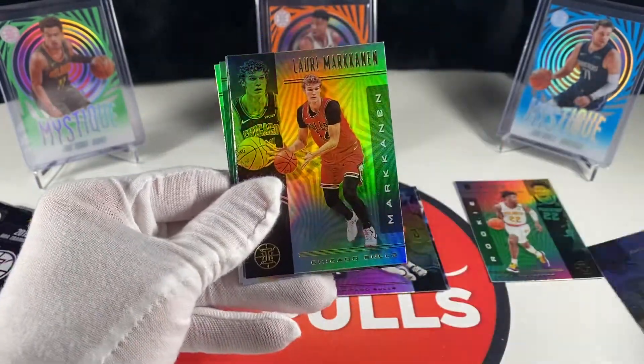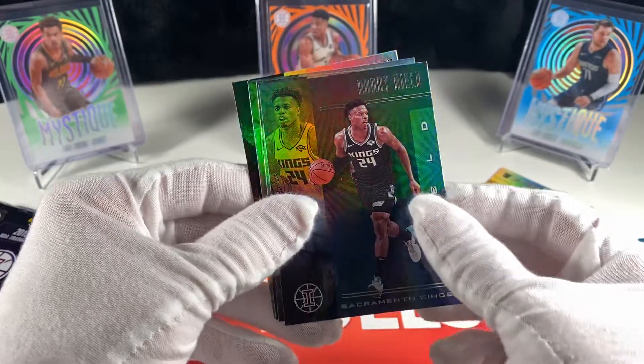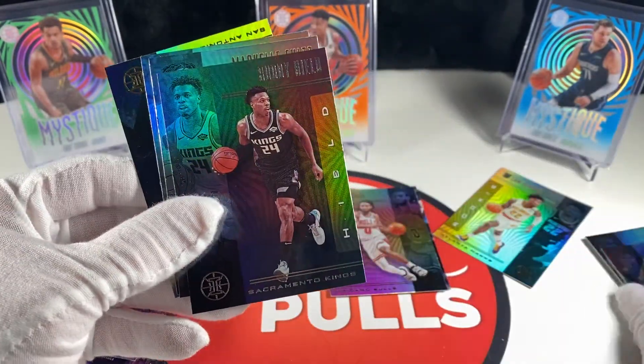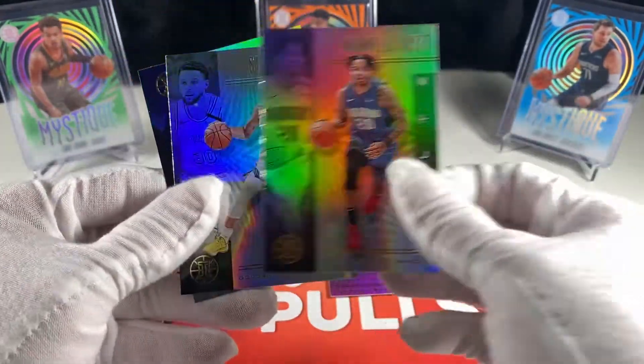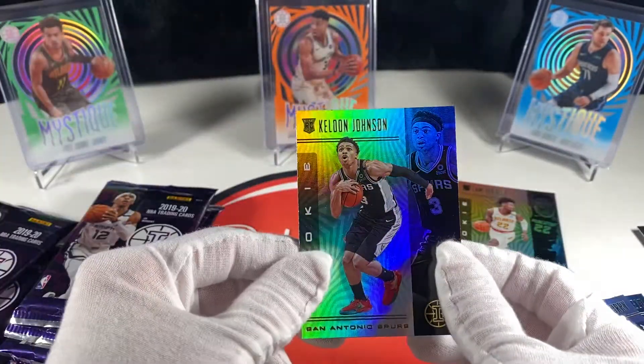Chris Paul, Lauri Markkanen. We got a Buddy Hield - this is the Sapphire, which is basically black. Markkanen, Markelle Fultz, Steph, and the rookie is Keldon Johnson.